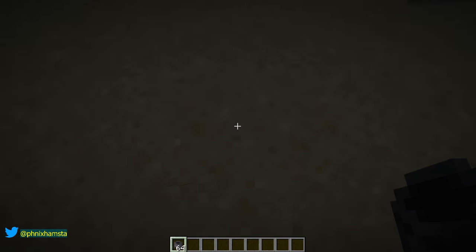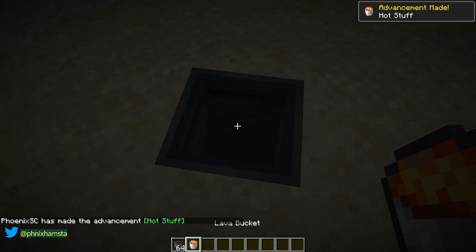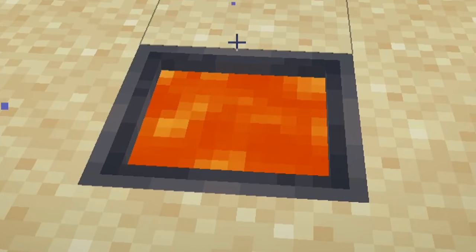However, if I'm underwater and I decide to place a lava bucket inside the cauldron, it doesn't change — nothing changes.